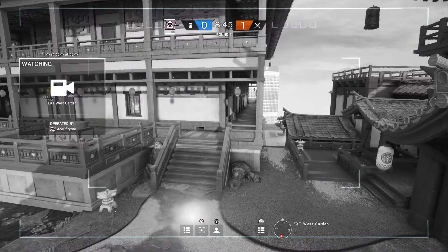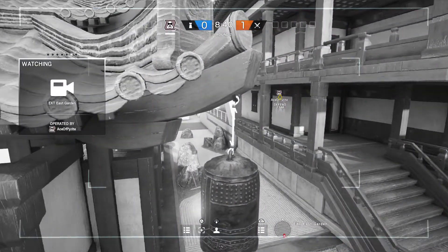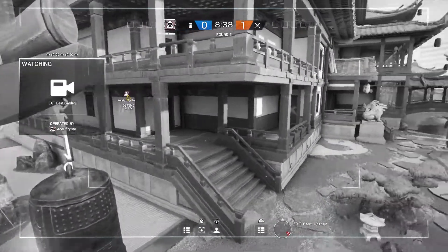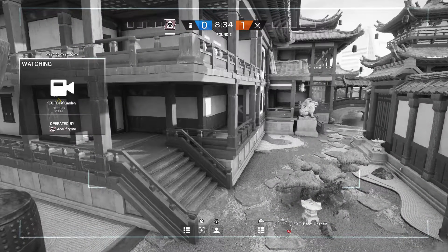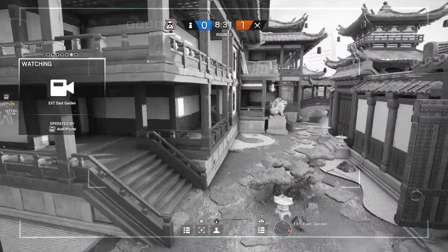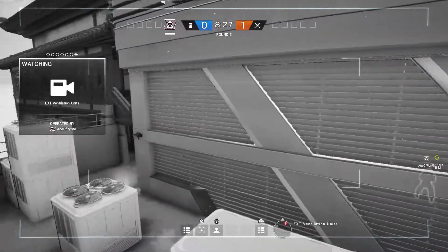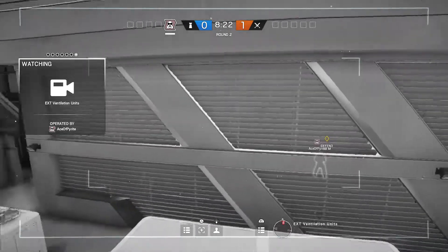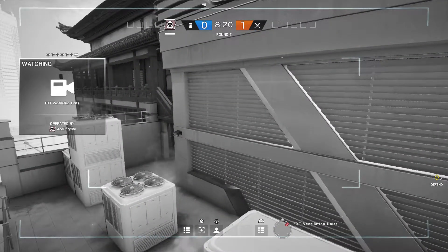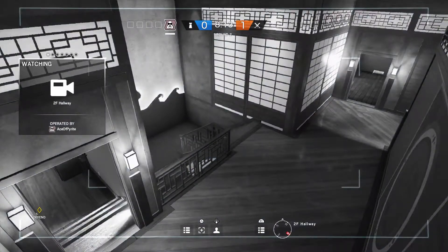Moving on to the external cameras - the first camera is in west garden, and these are largely just good for overwatching the balconies. You've got windows there to areas like kitchen. Then the east garden camera overlooks the work office area up above house, with house bedroom and house entrance lower down. My personal vote for the worst and most useless camera in the entire game is the ventilation units camera - you can see practically nothing except out towards geisha a little bit. Very useless.